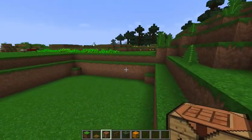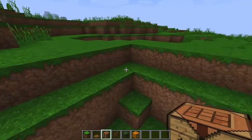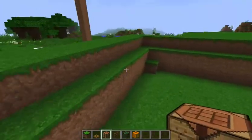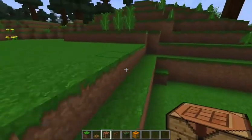The second thing you need to do is chop down a bunch of trees and get yourself a bunch of wood because you're going to need it. If you make it bigger you're going to need more wood. I like to put crafting tables in the corners.